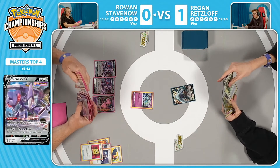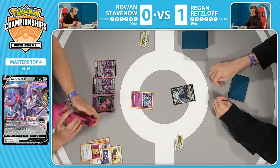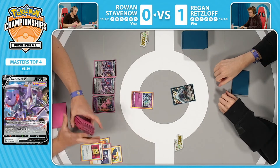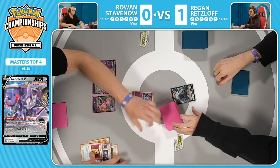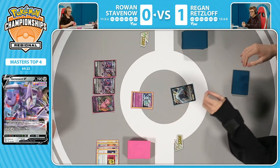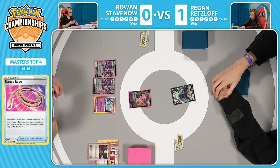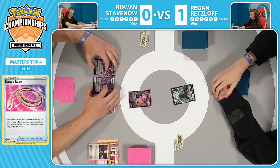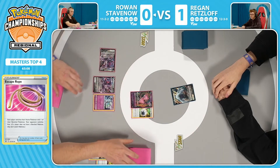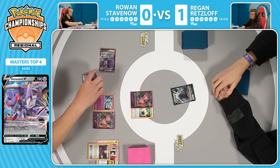These start to clog the hand up. This is what we talk about with this Fusion Strike build: when you're playing cards like Fusion Energy and Alessa Sparkle, you can only play one of them per turn. It's not as easy to dig through your hand, discard all these pieces, and draw. That's one of the reasons people started to gravitate away from this Fusion Strike build — because it's a little bit less consistent, especially since we're in a world now without Quick Ball — a lot less discard potential.